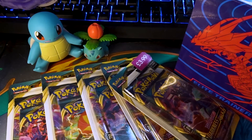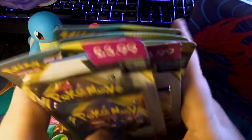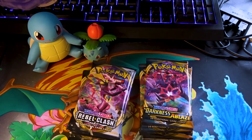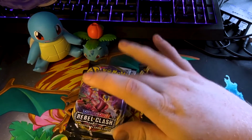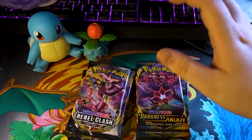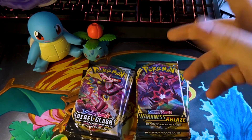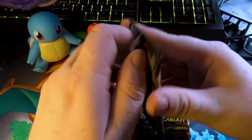Let me just do a little jump cut to opening these all out of the Blister Packs. We'll start with these and then we'll end with the Elite Trainer Box. And there we have it — we've got a stack of Rebel Clash, which is Sword and Shield 2, and some Darkness Ablaze, which is Sword and Shield 3, the newer set. I'll open the Blister Pack of 3 at the end, and then we'll do the Elite Trainer Box.